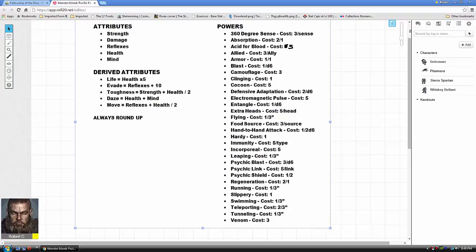Psychic Shield is below Psychic Blast — it functions as mental armor and actually reduces psychic blast damage. Maybe some mechas might have that once the aliens are involved, but for right now it's probably not worth picking up yet.